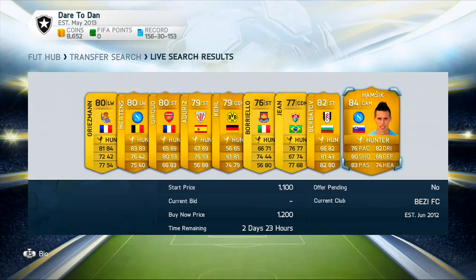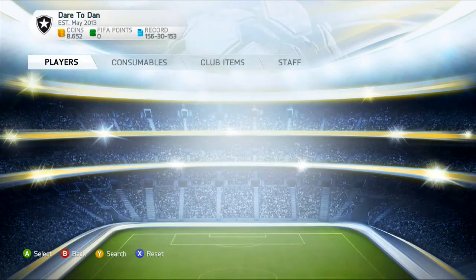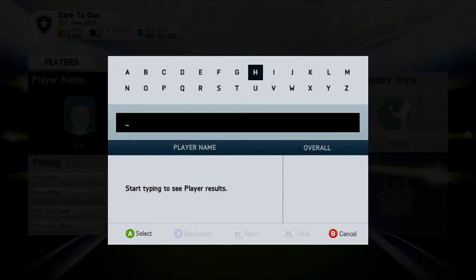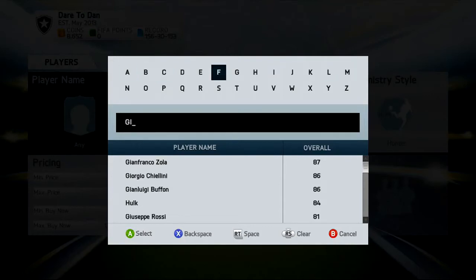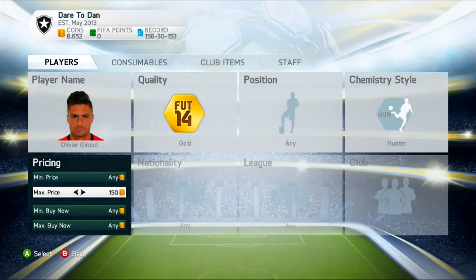Hamsik looks good, Giroud looks good, so I'm going to go with Giroud. Let's search him up — Olivier Giroud. The cheapest buy now prices are around 1.1k to 1.2k. Go to max price 150 and search. If there are none on the market at that price, work your way up until you'd still make a profit. 900 coins seems like a good amount to pick him up at — buy at 900, sell at 1.2k, and you're still making a profit.